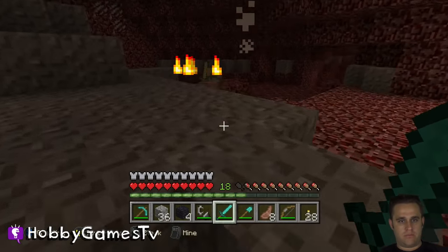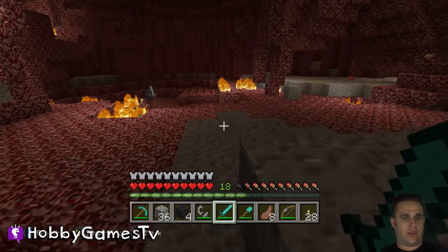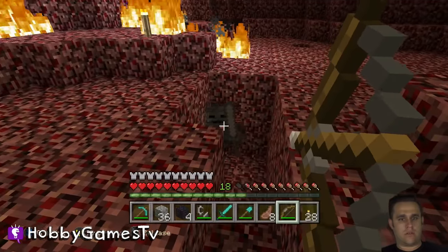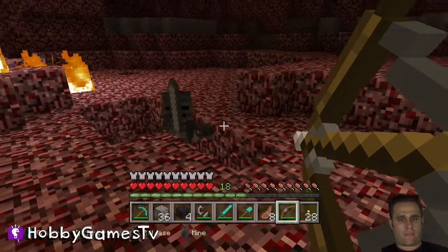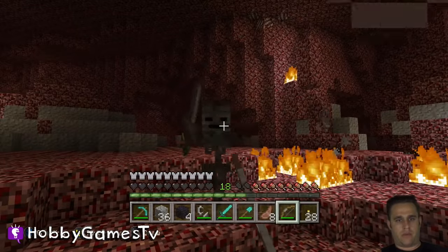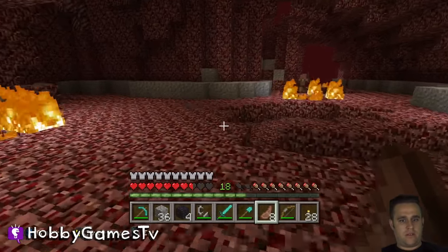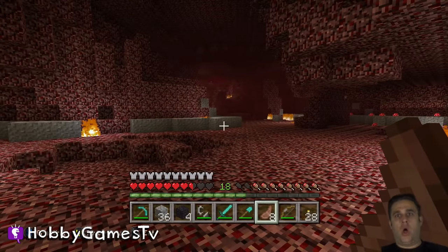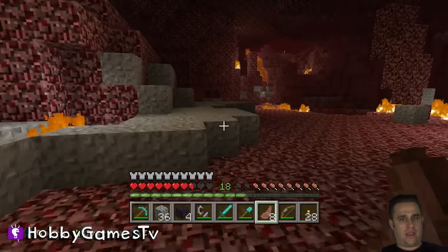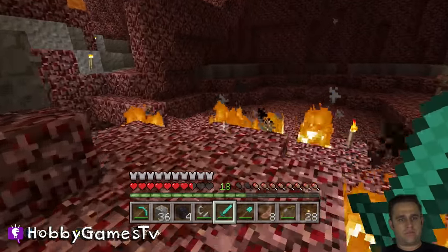Those Ghast guys really don't give you anything other than like green power-up level points. We'll go ahead and head back to my house. If you get too close to certain creatures it makes you sick. Yeah, this is a dangerous place — I'm gonna go ahead and get out of here.